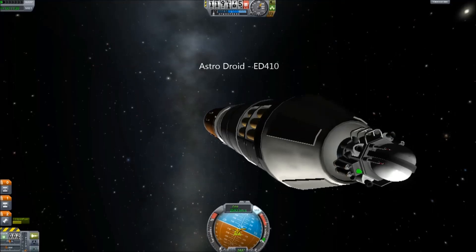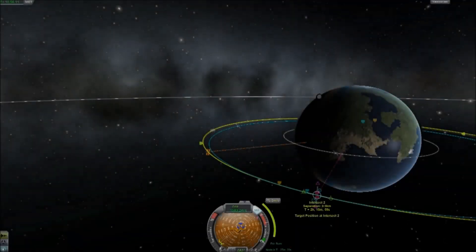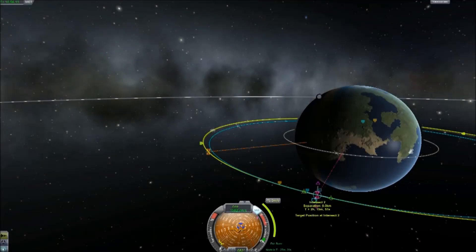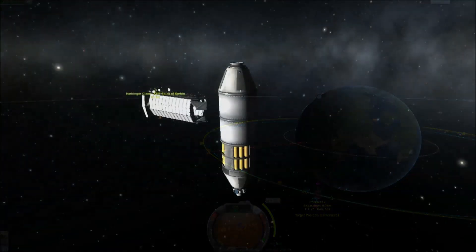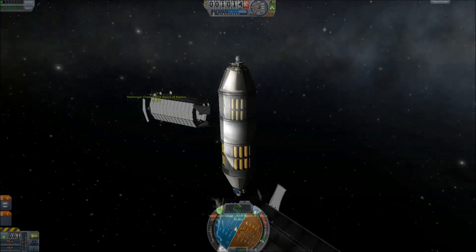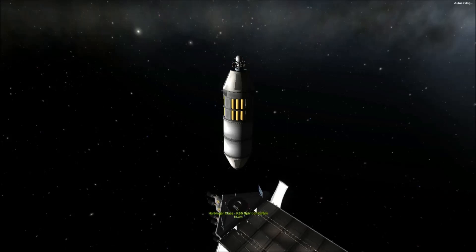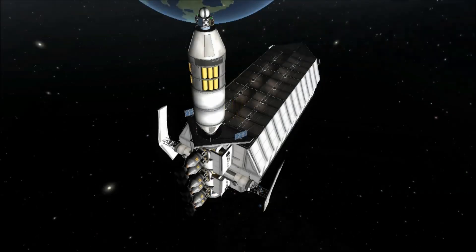Piloting this ship is ED-410, the new astrodroid we're taking on board to perform various menial tasks. I use a lot of RCS with this setup because the fighters run on RCS when they get close to their target, so I go through it quite quickly, and I'm worried about being stranded out there in the Great Lonely Black without propellant.